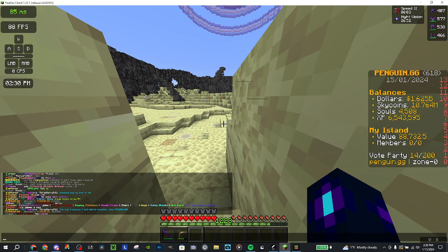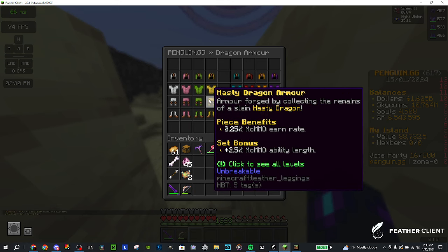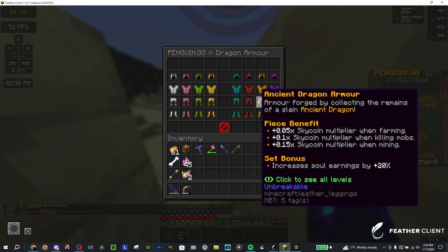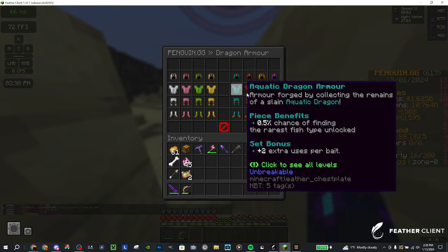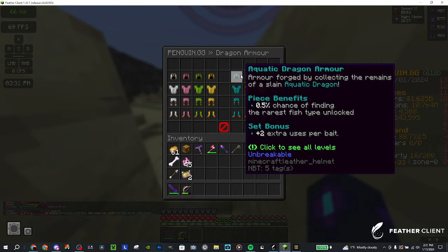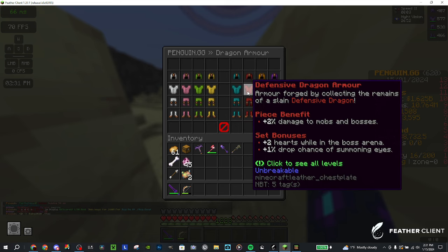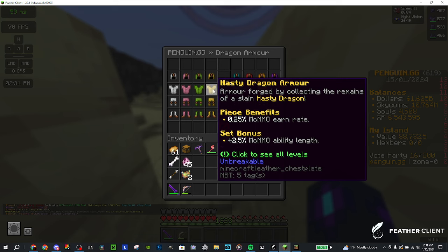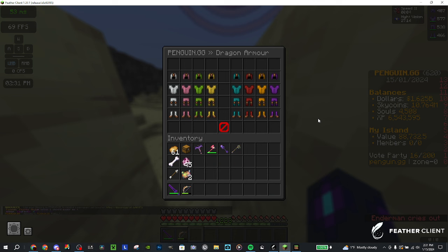Now we'll go over the dragon damage and types. There are a few types — slash deboss armor shows: explosive, colossal, experienced, hasty, aquatic, defensive, ancient, and champion. Those are all the types. Ancient and champion are pretty rare. Aquatic is very common. Defensive is not too common. Hasty and experienced are both a little more common. Explosive is quite common and colossal is common as well.